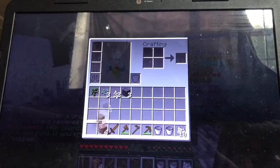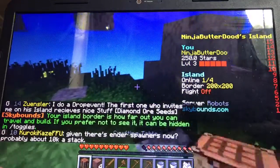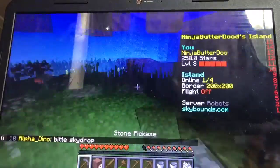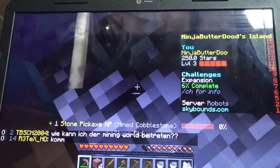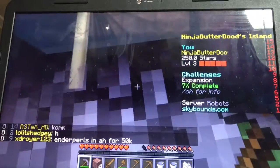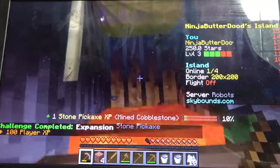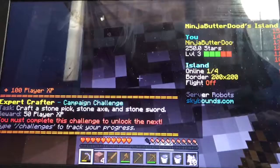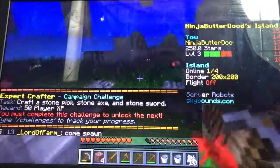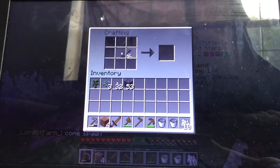Now I'm going to make a crafting table and sticks, and craft a stone pickaxe. After I get some cobble, I'll get back. Now I have to still make a stone axe and a stone sword — I'll have enough cobblestone for that, definitely.